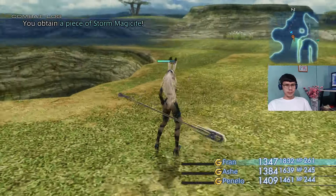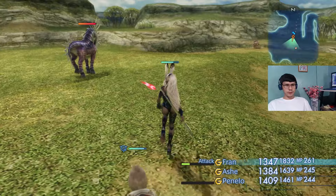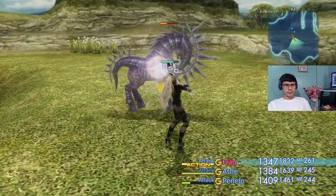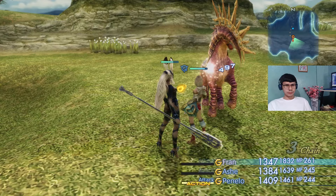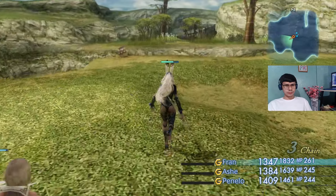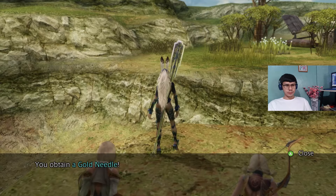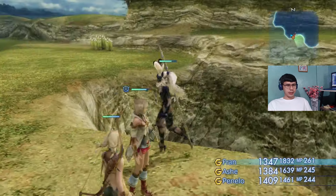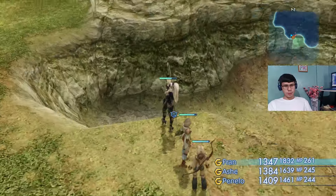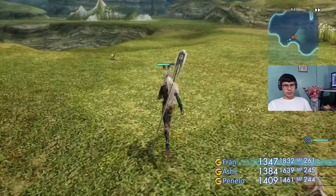It's like a cakewalk for these girls. Apparently there's a passage down there which I think leads to the Zertinan Caverns. We're not gonna go there yet — we're heading the right way. That's the passageway down there too, to the Zertinan Caverns, which is home to a bunch of difficult enemies. In a future video we'll cover that place.